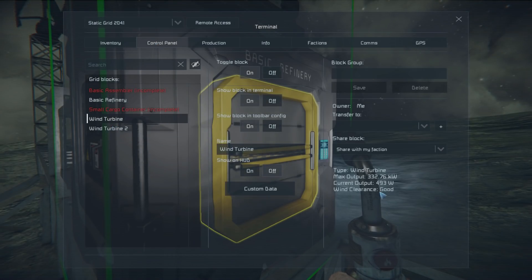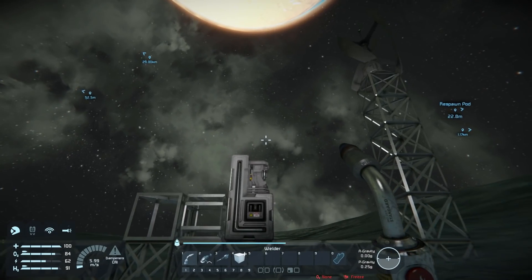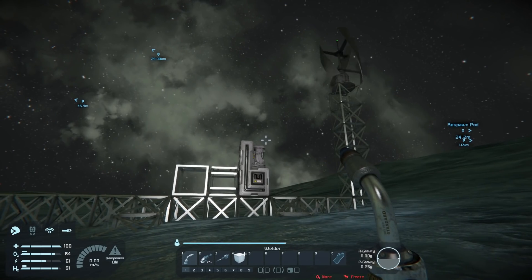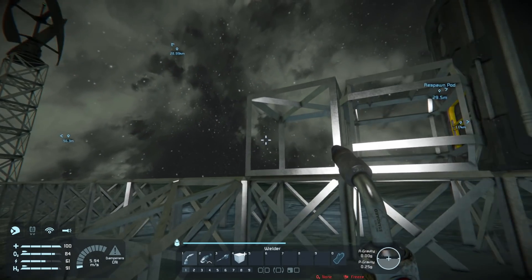Wind turbine one — three thirty-two. That's good. Three forty-two — oh, that's really good! I haven't seen one produce that much before. Most I've seen is about 330, 335. They need to have a good space around them and a good distance between them to really get them maxed out.